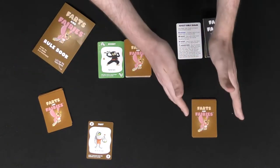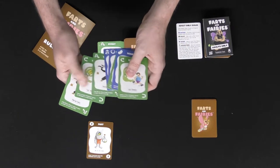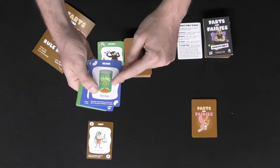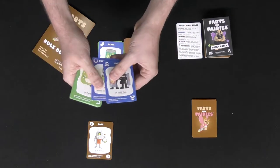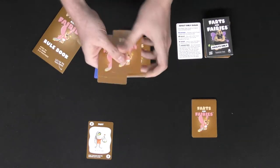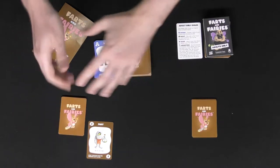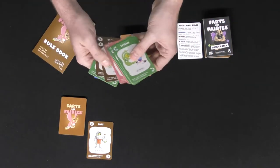After that player finishes their turn the next player draws a card and plays a card of their choosing. In some cases maybe they don't have a card they want to play — or in this case I can play Beans, discard my hand, and reload with the same number of cards. I had seven cards, so I discard and draw seven new ones, hopefully giving me more fart cards to play next turn.